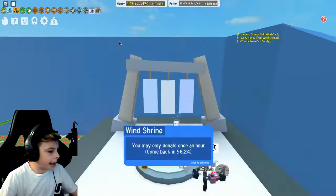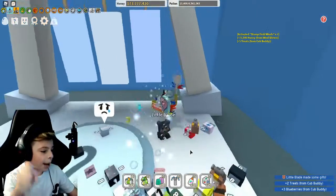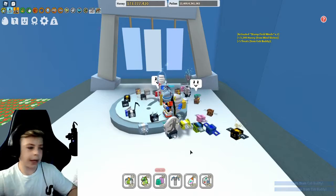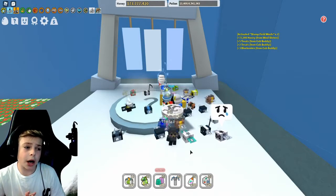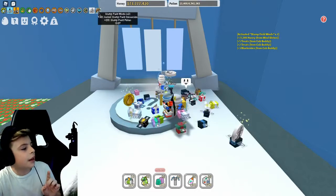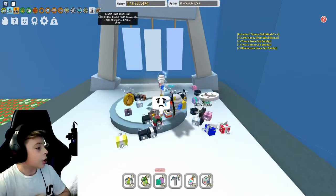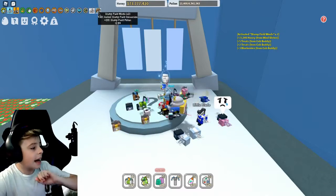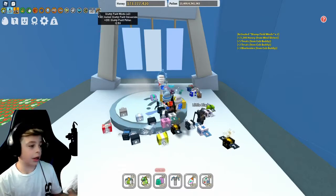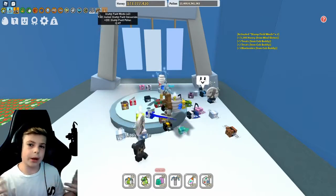You donate things to it and it gives you things back. So if we click E — sorry, I actually just used this — but if you use the Wind Shrine, you give it some things. Like, let's say you give it one jelly bean. It is most likely going to give you some field boost or some field boost times winds. I just used the Wind Shrine a few minutes ago and it gave me some field winds times two. So this is a field boost — it has winds, which means it gives you the cloud, and it helps you collect pollen and honey faster. Times two means it is better than times one and gives you more pollen and honey.